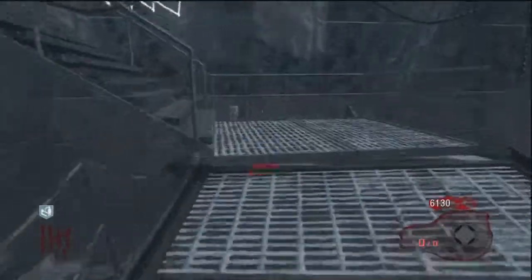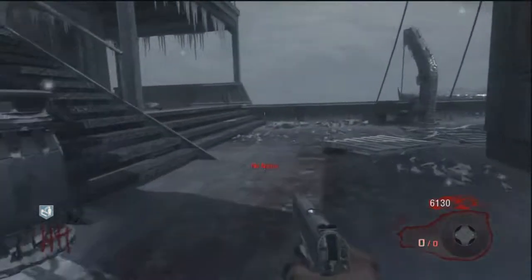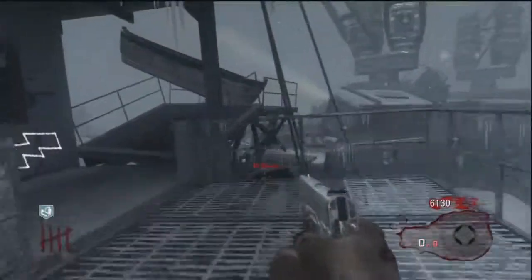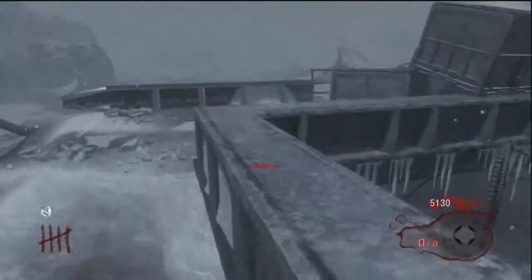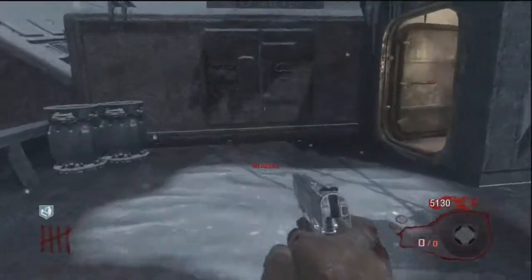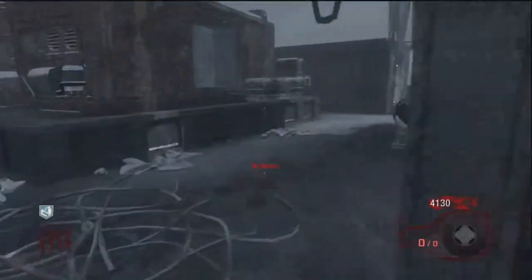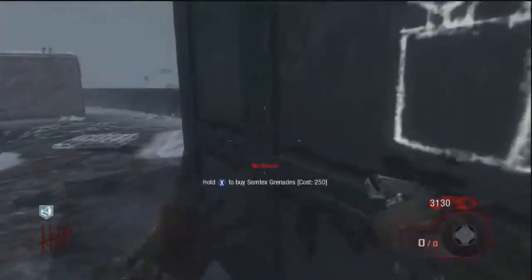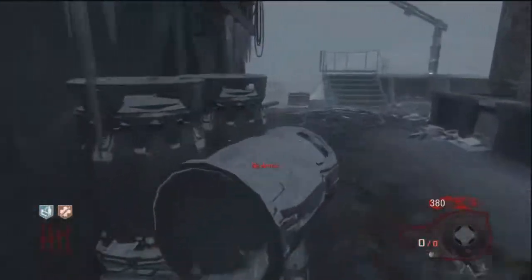Right around now I go get Jug. I have about 6,000 points. If you're going to do everything I do, you need about 6,000 points; if you just want to go get Jug you don't need as much — probably about 5,500, I believe. I spend a little more here because I grab the Semtexes. Then you get Jug. Now I have Jug and Quick Revive, so I'm pretty much set for a little bit.